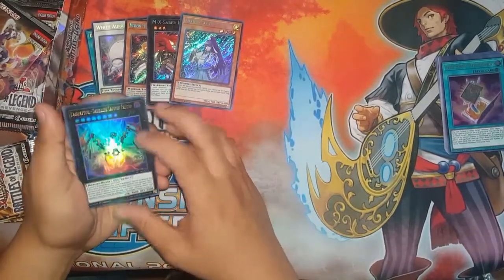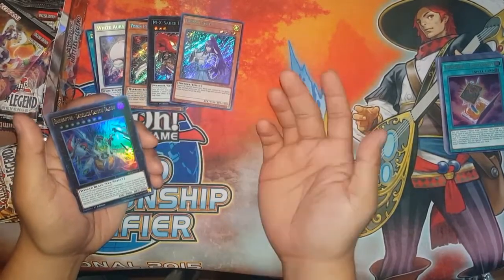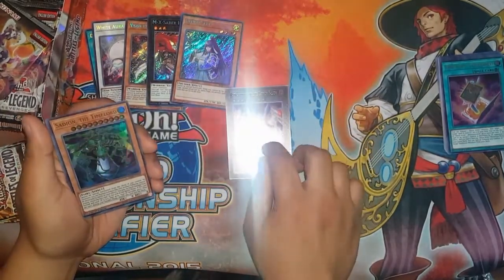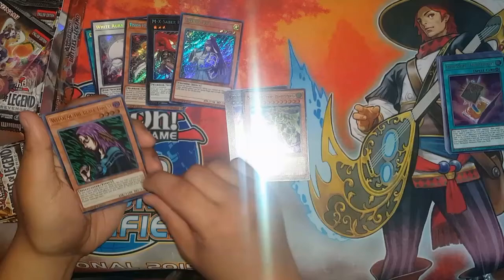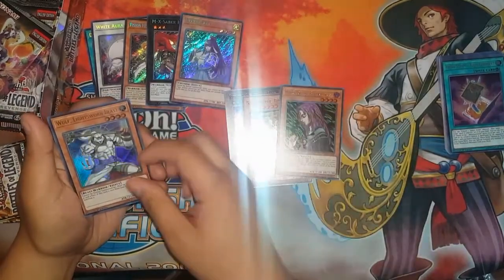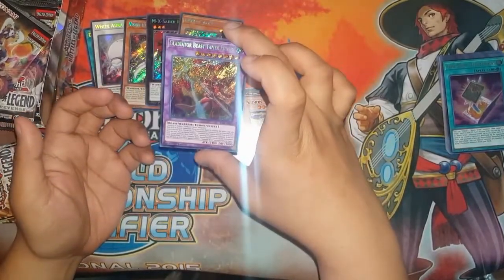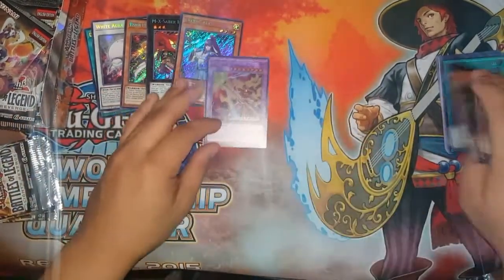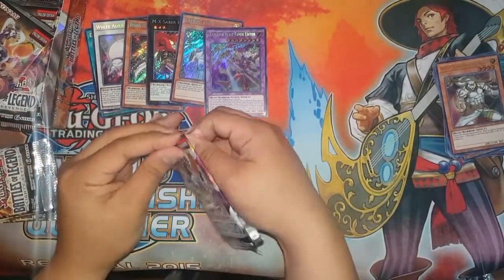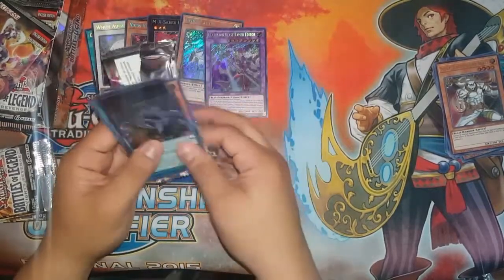Raid Raptor Satellite Falcon — I got two Secret Rares of these when my girlfriend bought me two packs. Sandaion the Time Lord. Witch of the Black Forest — this has the errata, so most likely it's coming back. Hopefully. Wulf, Lightsworn Beast. And Gladiator Beast Tamer Editor. Got a Denko — Denko is a card I keep getting and selling or trading in.